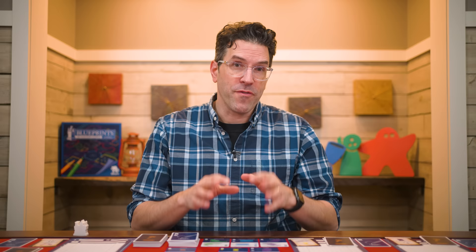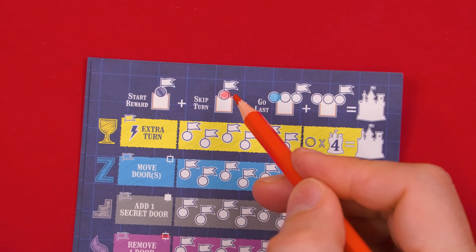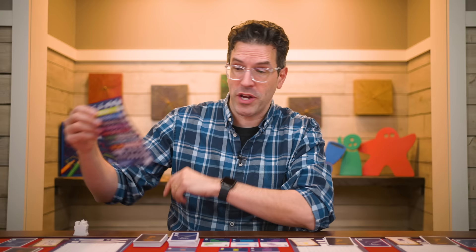When it's your turn, you can choose to skip it — you won't collect a card from the market or do anything else that round. The first time you skip a turn, fill in the circle above the skip turn box on your score sheet. The color you use doesn't matter, and this will unlock a benefit you can use later. You might choose to skip if the rooms in the market won't help you or won't fit properly. If there's no card you can take and sketch onto your blueprint, then you must skip your turn. You might end up skipping more than once, but you only fill in the skip turn space once.